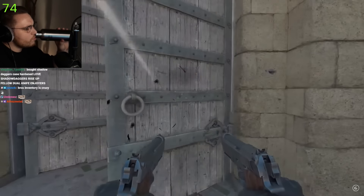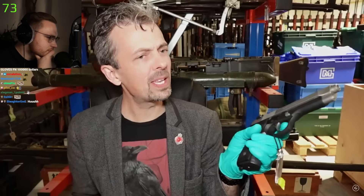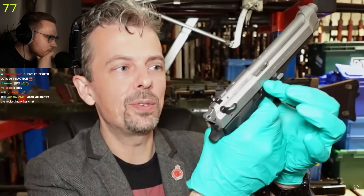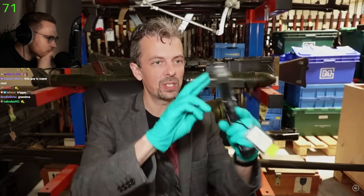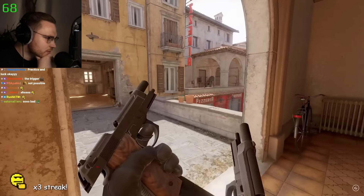For the dual reload: grasp the magazine with finger and thumb, bring it up, shove it in — with lots of practice and a bit of luck it might work. For dual wield you'd really want the controls mirrored ideally, to release the magazine and close the slide on the left handgun. That takes significant modification. The Beretta probably isn't capable of that because the trigger bar is on the outside — you'd have to do serious surgery to swap the slide release from left to right.